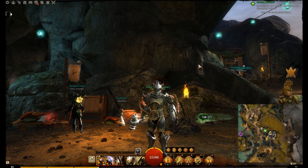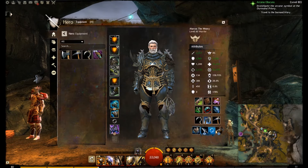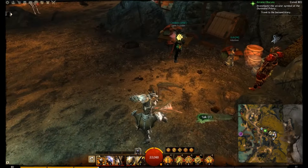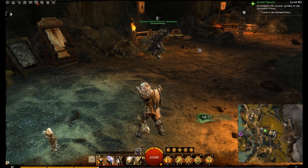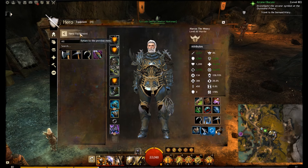He's done the story — one of those characters taking a stand against Zhaitan. You can also see we actually have Wings of the Sunless, which are the Tequatl back piece wings. I think they look pretty cool and I wanted to equip them on one of my characters.